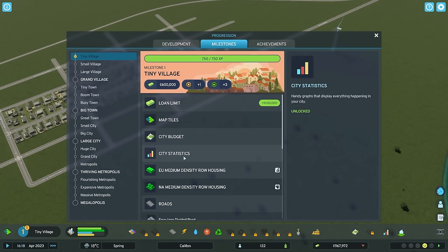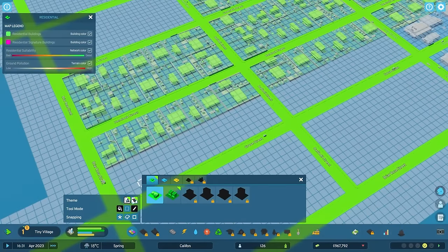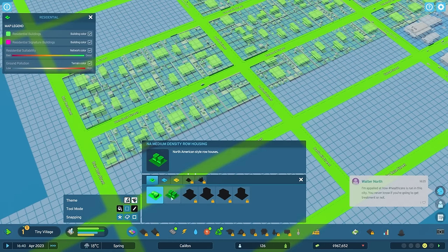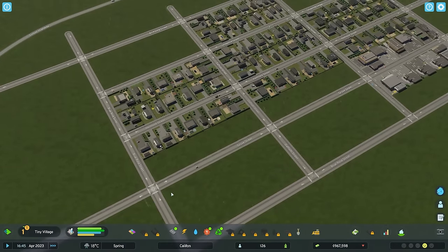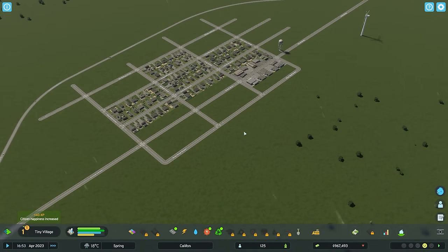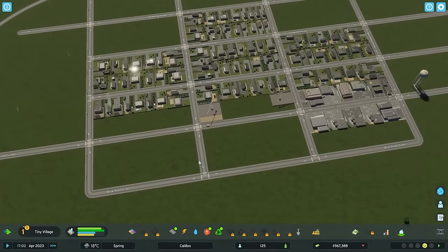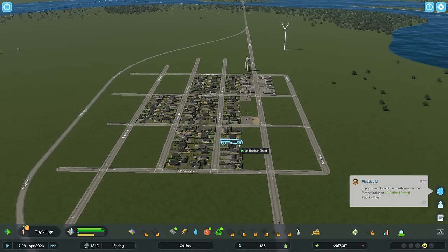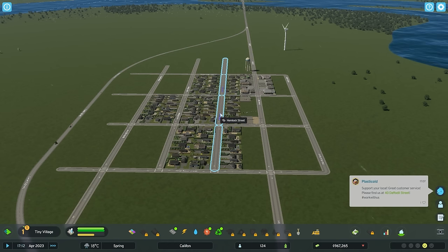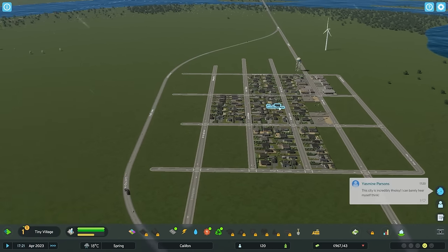We've unlocked additional map tiles, a city budget, statistics, all this good stuff. Medium density row housing - North American and European styles are available. We are zoning solely North American style in this North American kind of setting. We need a little bit more commercial, so we'll throw some more commercial down in this little strip and let them build up. Eventually what we've placed in now we will replace with a little bit of medium density. I can't see us having any high density - this will be the most dense it will ever be, then it will just sprawl out.